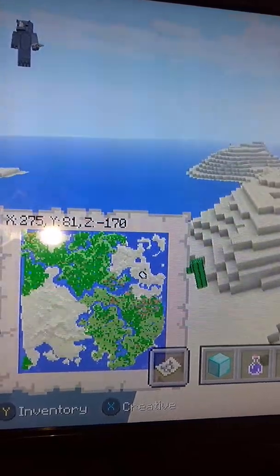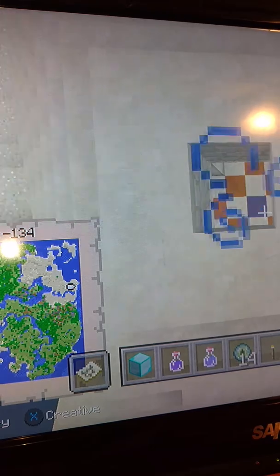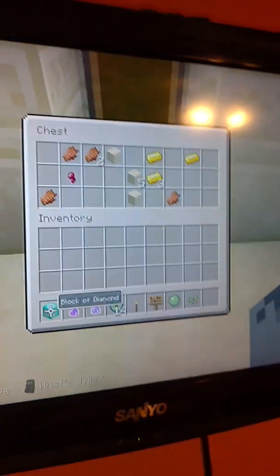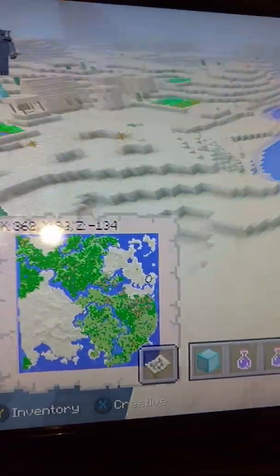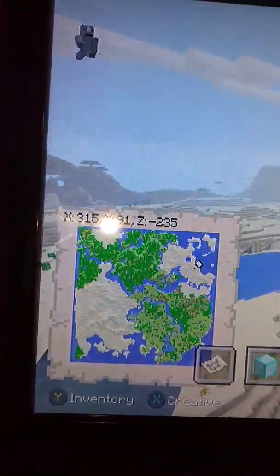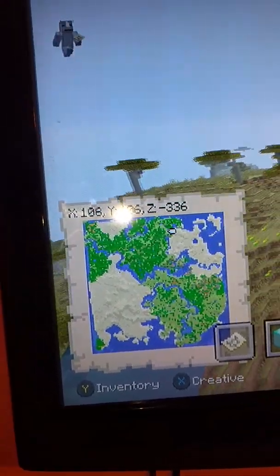I need to turn TNT explodes off. Here is village number four at X 275, Y 76, Z minus 170. You can check out the desert temple for yourself if you want, but inside the chest we have some gold ingots, some iron ingots, a golden apple, another golden apple, and some emeralds. So yeah, now we'll go ahead and head up here.